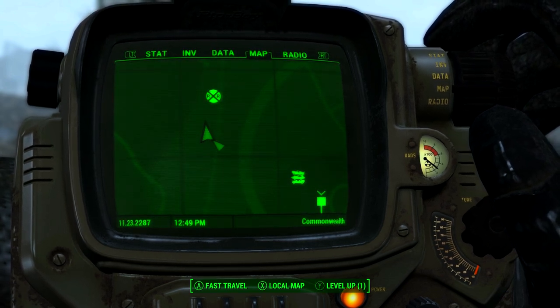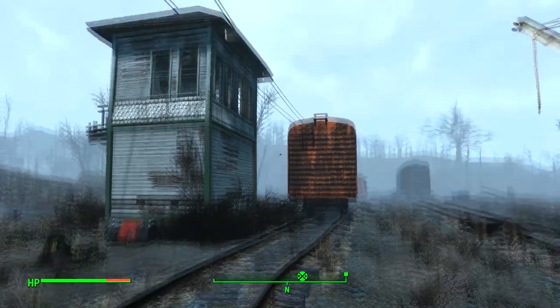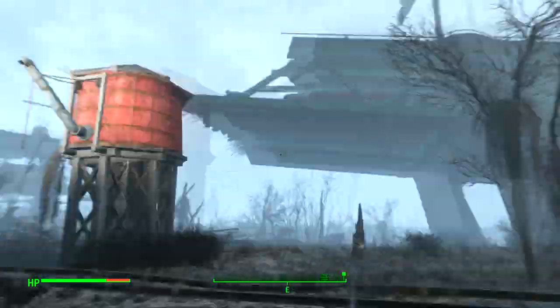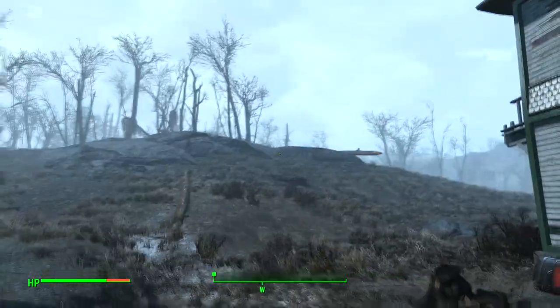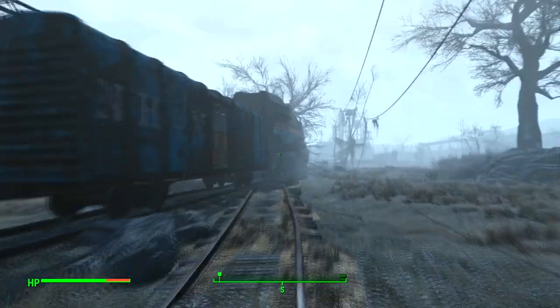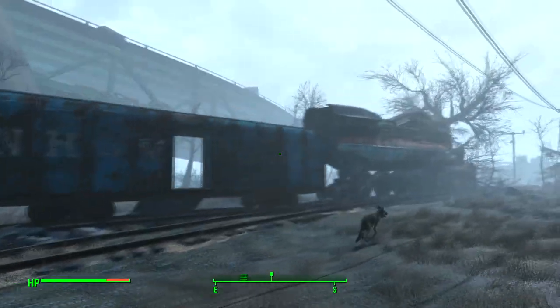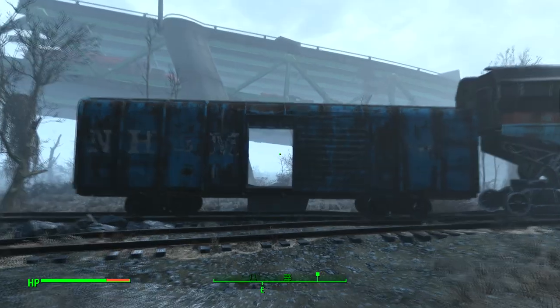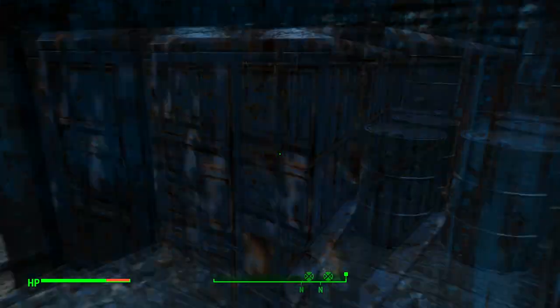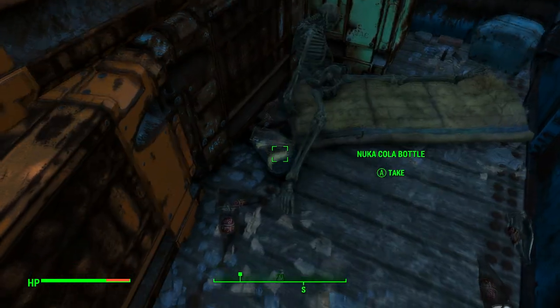There are just a few ghouls in the station so you can avoid them completely apart from one which you'll probably have to kill. Once here, you'll want to find the wooden tower and close to that you'll see the blue train carriage. Go inside the train carriage, head to the end, and you'll find the Railway Rifle along with 20 ammo.